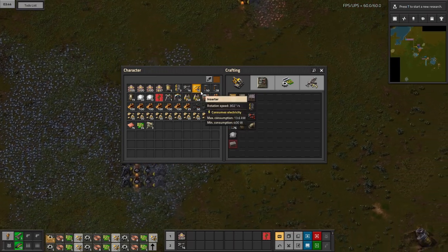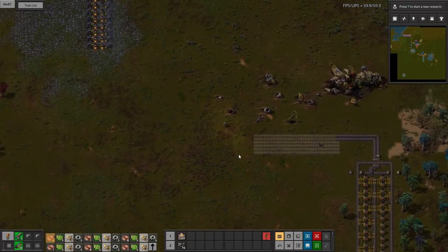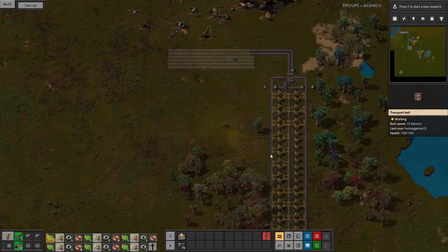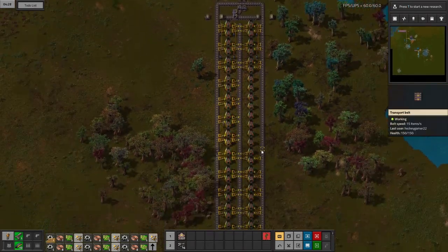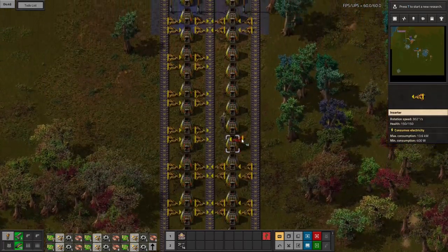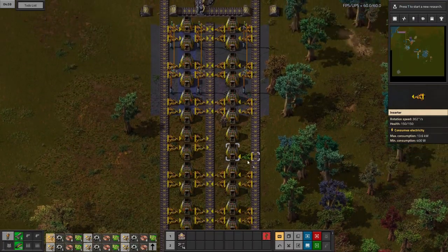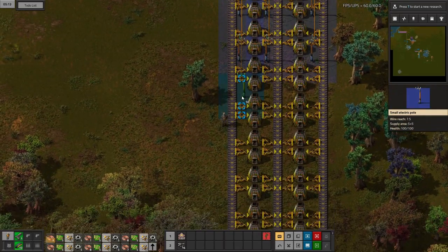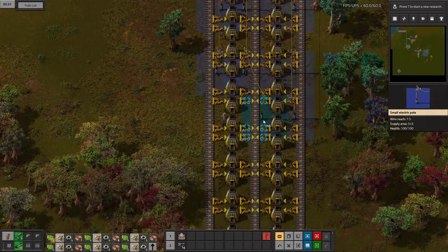We've got 32 miners and some inserters. Let's go all the way down — we were on our way back with these inserters. Now let's place our power poles.